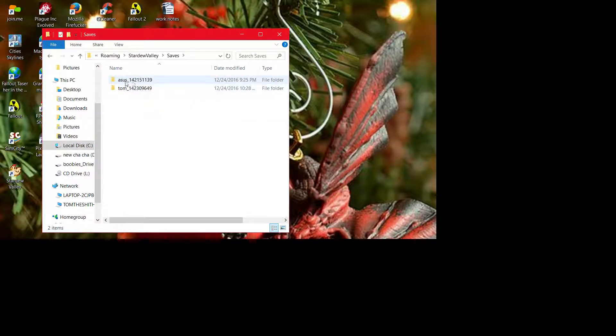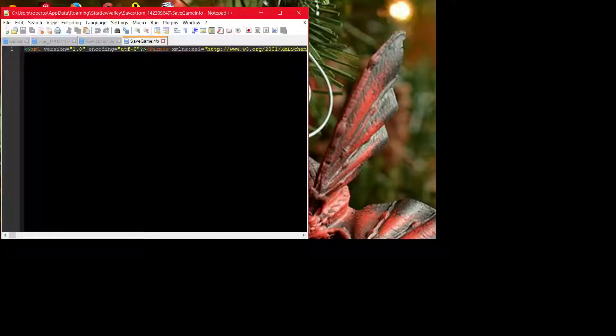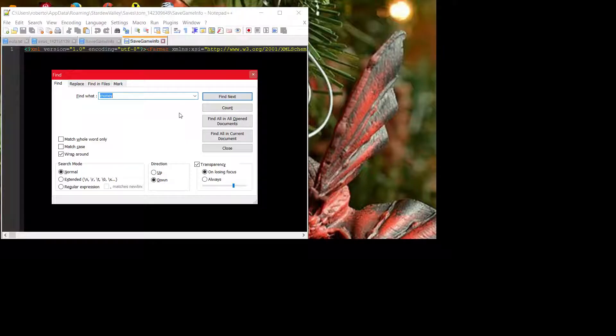So what we're going to be doing — look at all my crafts there — we're going to actually go find the folder that has the village. Here it is. We're going to go up to Saves, go to particular saves. There's Asus, and here's my account. Go to my account, then go to save game info first.